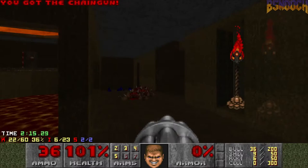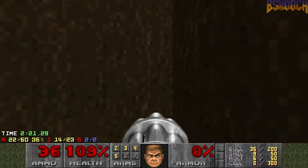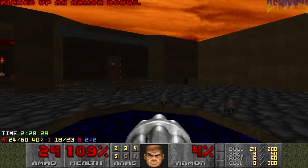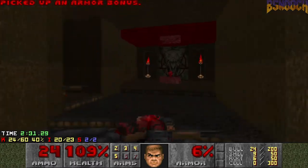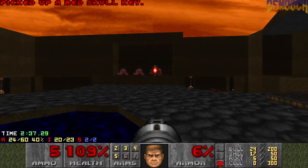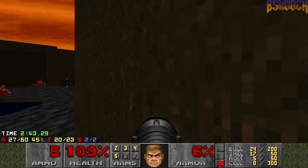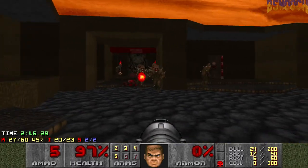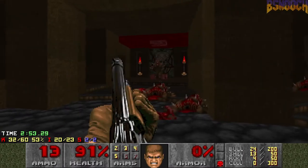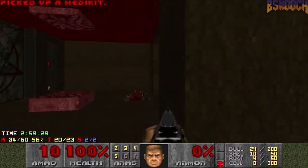Jump down here and grab a chaingun. Picking up these health bonuses reveals the red key room. Be careful, there's a couple of hit scanners here. Just wanna snipe them up. We're gonna waste a rocket here — this is gonna open a room with a bunch of enemies. I like to do it just like that, and then stand over here and hopefully get a nice group of imps like that. And spend another rocket. Okay, very good.